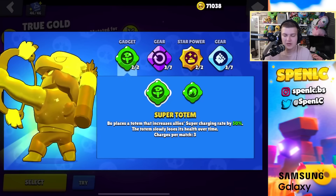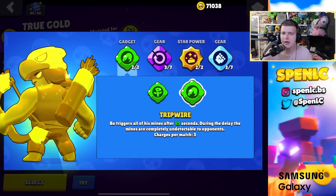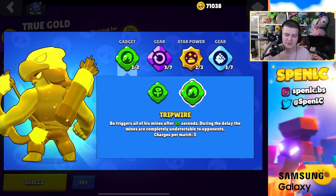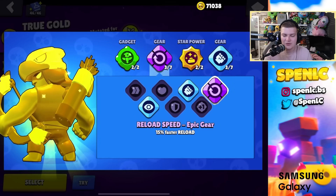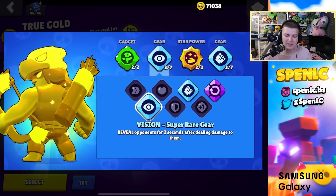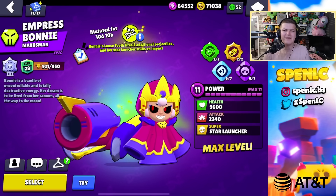Bowie: super totem all the time, though tripwire is better if you're breaking walls or playing brawl ball. Star power snare-a-bear 100% of the time. Damage and reload speed gear pretty much always — sometimes vision on a very grassy map but almost never swap away from this gear setup.